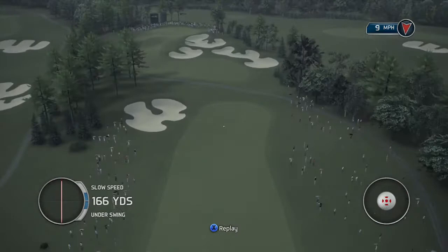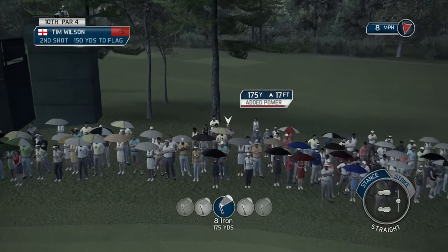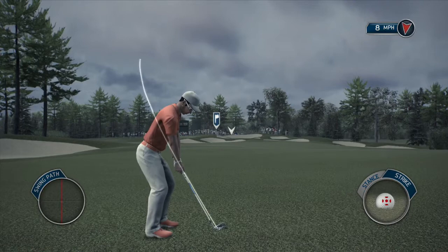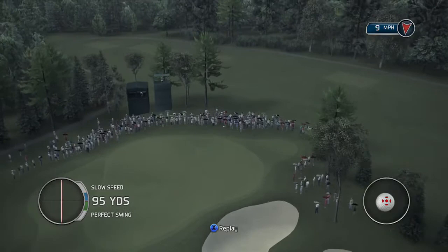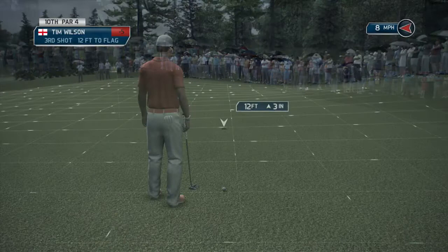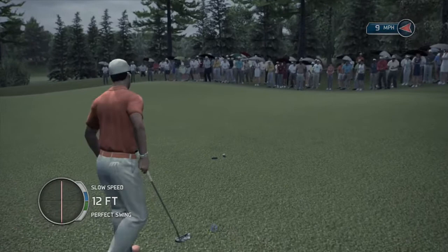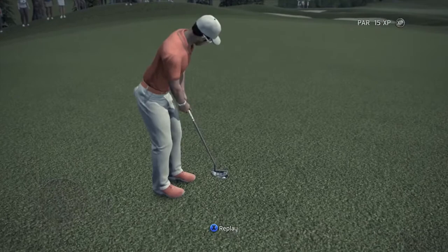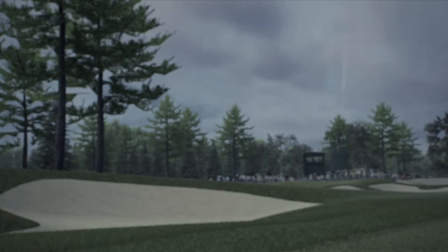Took it a bit easier on that drive — had a bit of underswing, it was nine miles into the wind. That crosswind did nothing in comparison to the last one — distance was right but I expected it to be further left. This is the kind of distance that catches me out all the time. Take the two-putt for par and hold steady at minus five — still miles off the leaders.